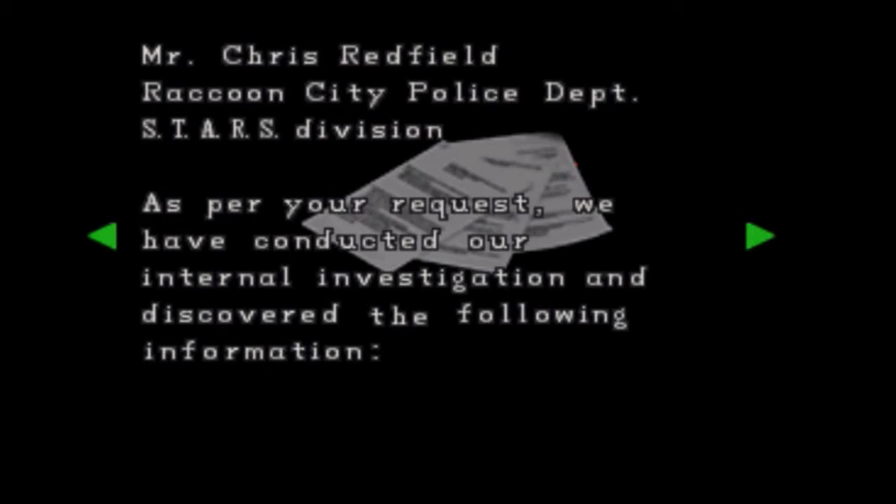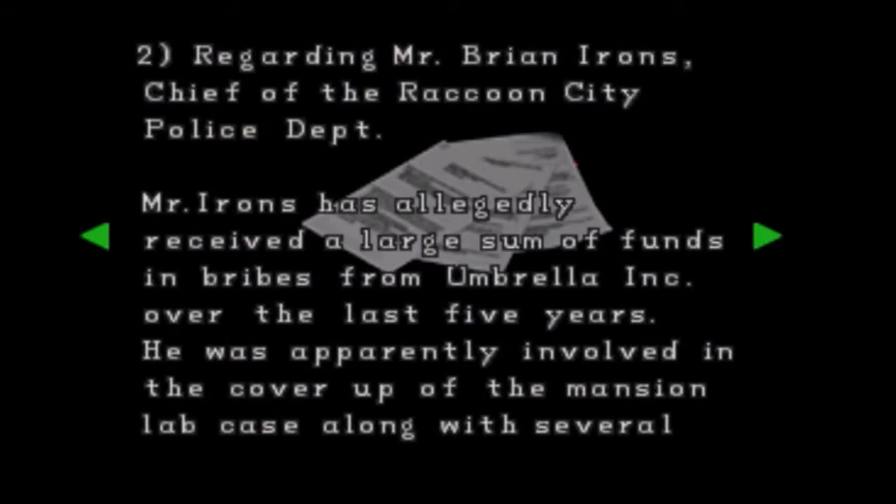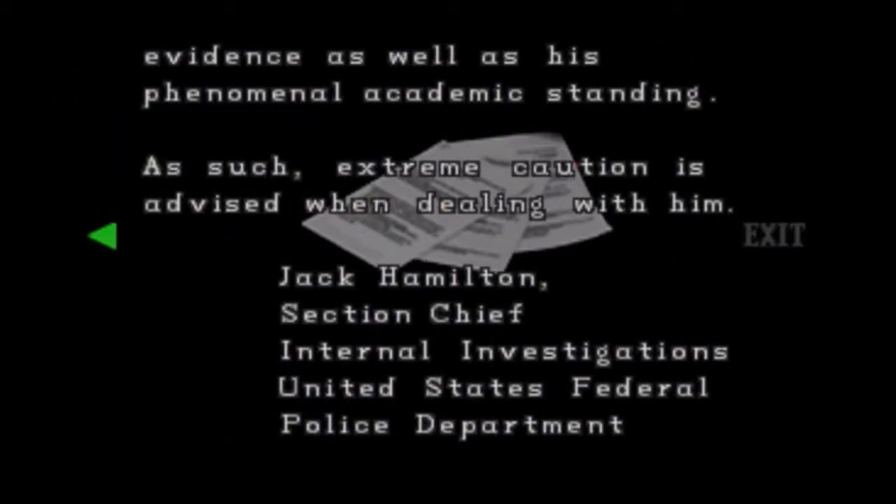Federal Police Department internal investigation report, Mr. Chris Redfield. As per your request, we have conducted our internal investigation regarding the G-Virus currently under development at Umbrella Inc. We're continuing with our investigation. Regarding Mr. Brian Irons, chief of the Raccoon City Police Department — Mr. Irons has allegedly received a large sum of funds in bribes from Umbrella Inc. over the last five years. He was apparently involved in the cover-up of the mansion lab case. Mr. Irons has been arrested on suspicion of rape on two separate counts during his years at university — released due to circumstantial evidence as well as his phenomenal academic standing. Is that a thing in America — you commit crimes but get away with it because you're a good student? If it does, it explains a lot about America.